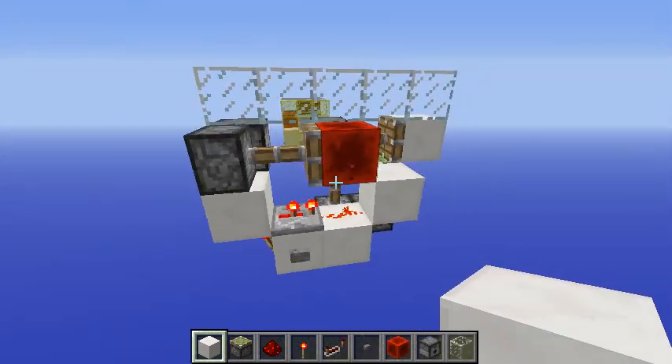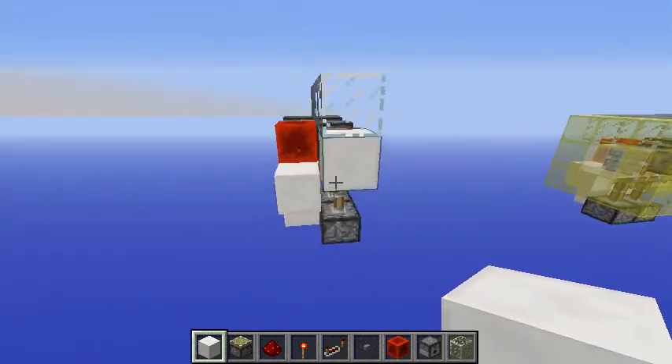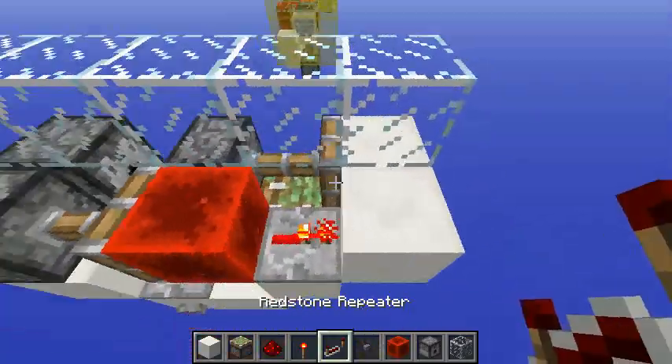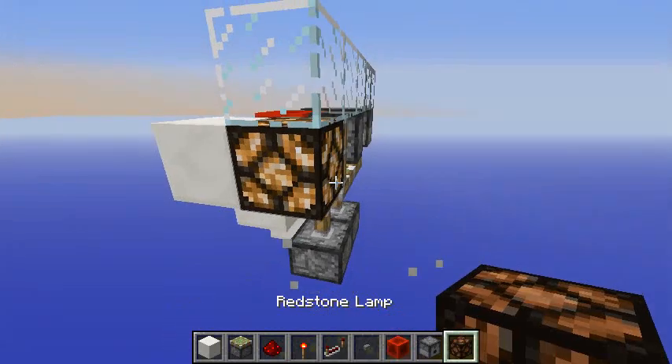This piston goes back and forth very quickly. To make things a little more interesting, you can place a solid block here, another repeater, and then a redstone lamp here.